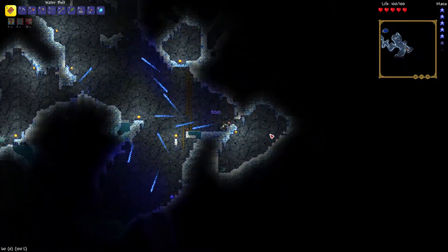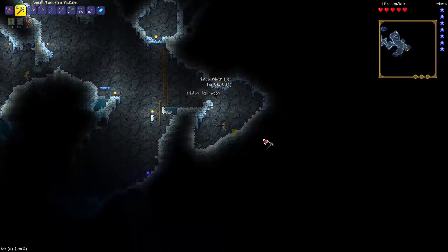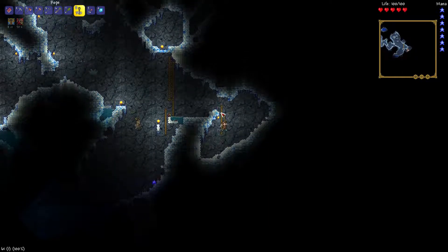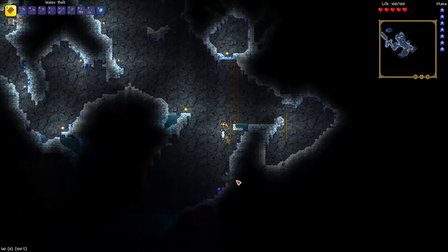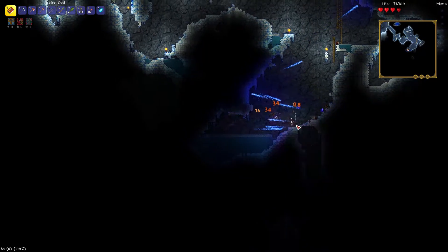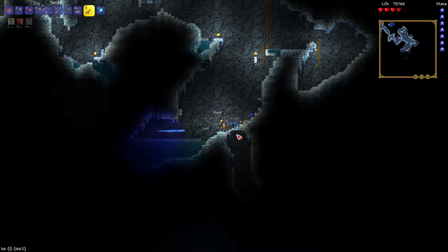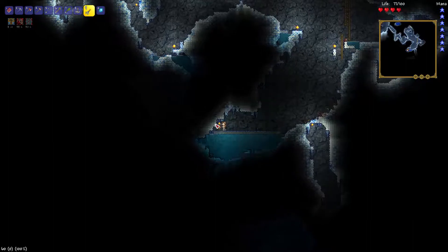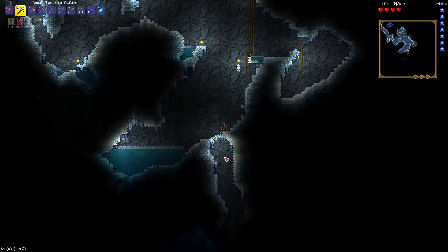There we go. Let's get that pot because it could drop a spelunker potion. You really cannot underestimate pots — they are much better than they appear, almost overpowered with the amount of stuff they can give you. That hurt more than I wanted it to. That may have something of interest, but it also may not, and I'm not willing to take that risk because there's a dart trap right where it is. Let's go vertically down.